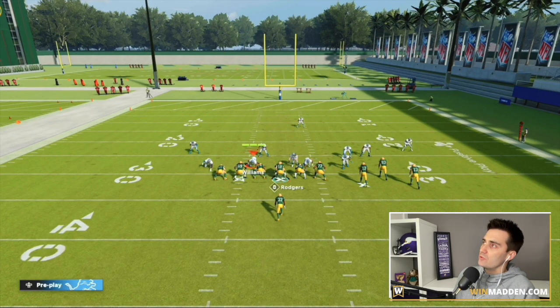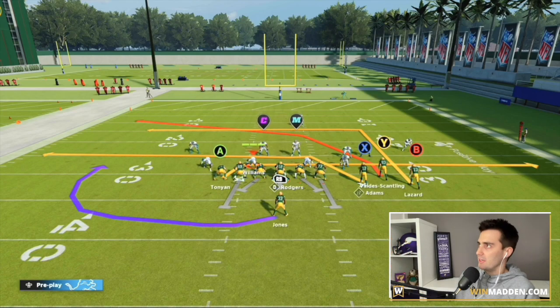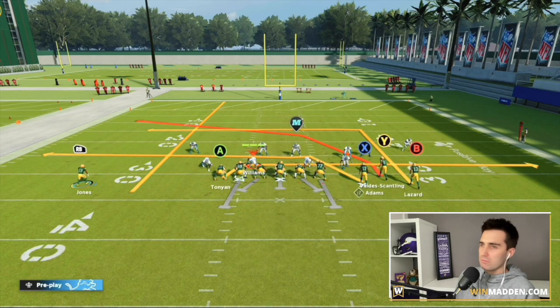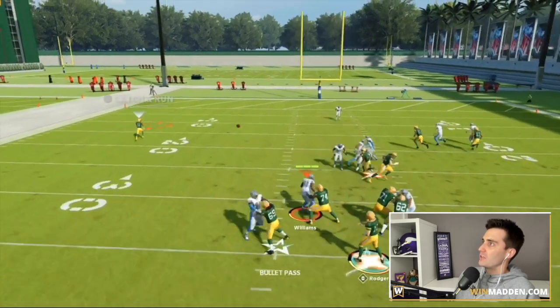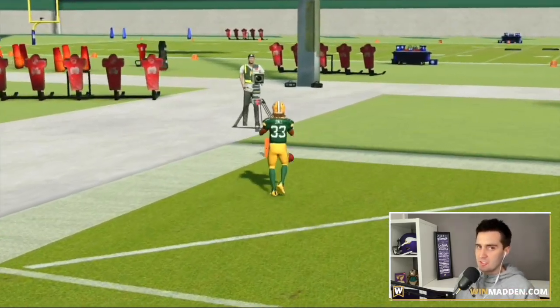Let's go to Cross Drag again. We've now audibiled to Cross Drag. Let's put the running back on a streak route. Let's even motion the running back out — nobody even goes with him. Let's snap this ball, because nobody's on him on defense at all. Nobody guards him. They leave him completely alone. We've got an easy walk-in touchdown.